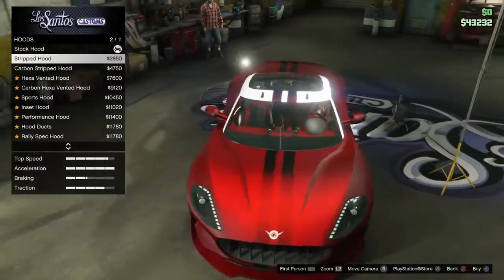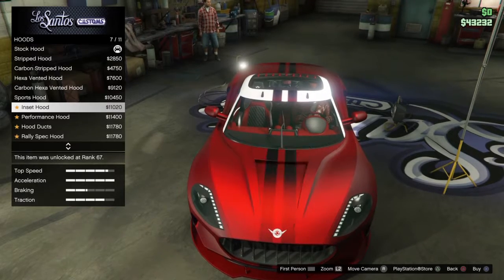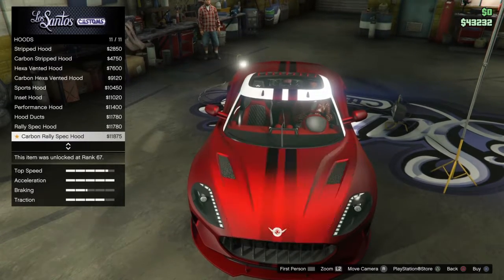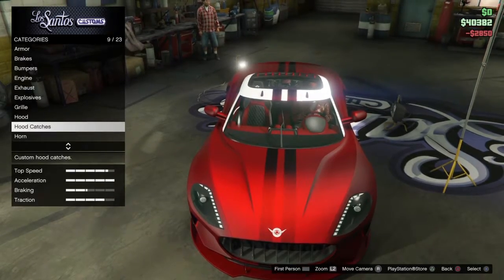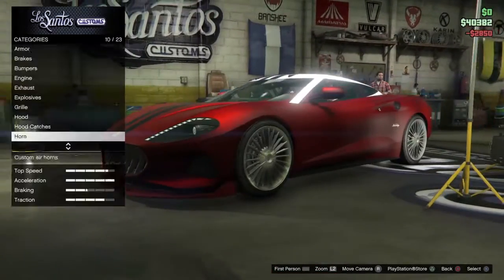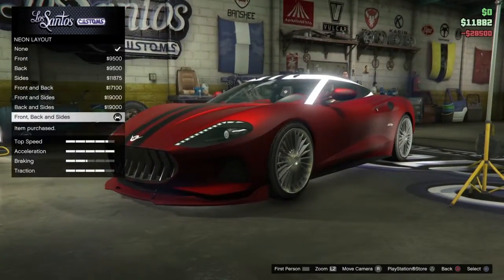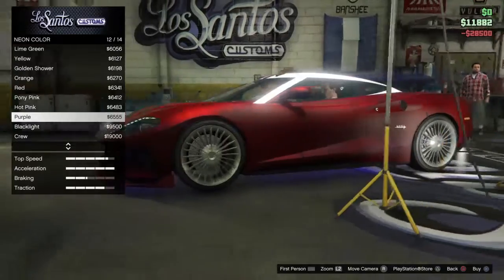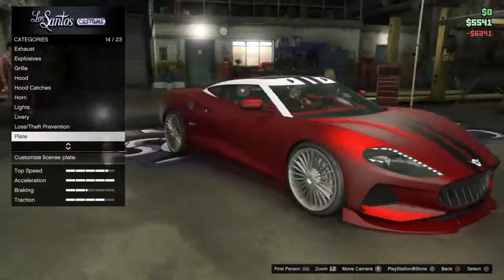Alright, hood. Stripped hood - that looks nice. I might have that, probably, because I like clean looking stuff. I'm not a massive fan of having vents and stuff on my hoods. Yeah, I'll have the stripped hood. Hood catches look bad, don't need to worry about that. Neon kits - neon colour: red. Okay yeah, we are cutting it really close on money here.